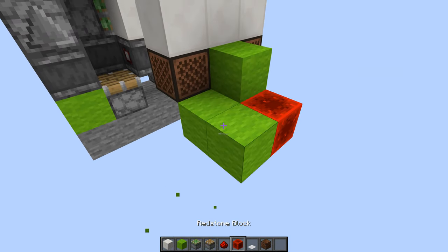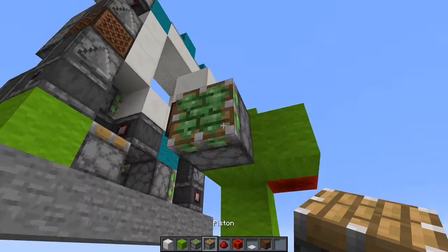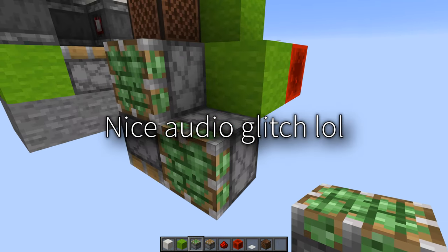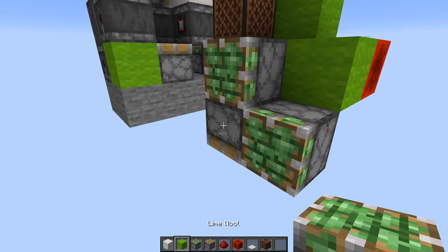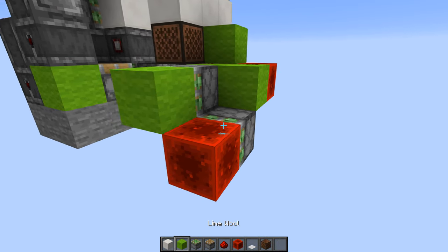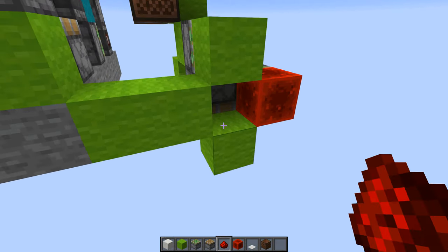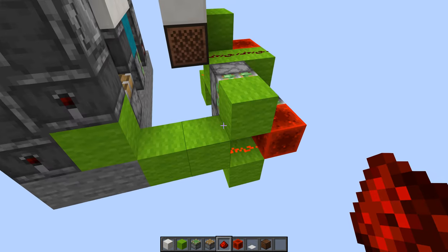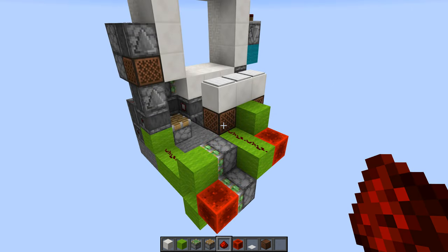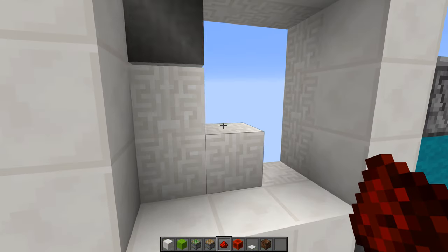Then we place two blocks like this, redstone dust on top, then a sticky piston facing that way, then a regular piston underneath it facing downwards, and then another sticky piston facing this way on the side of that piston. Then we place a block on the face of this piston, a redstone block here on the face of that piston, and then we place three blocks like this, cut out this one. And then finally we place redstone dust here and two more here facing into that block. What we've made here is a zero tick generator. This makes it so that there's no input delay between you standing on the pressure plate and the door triggering.